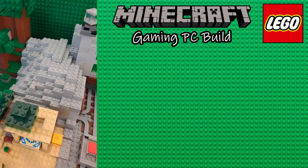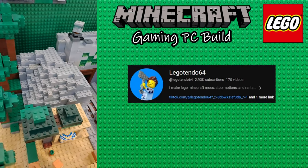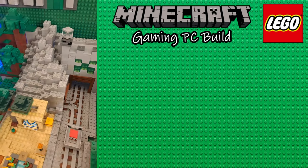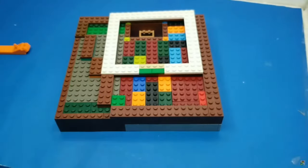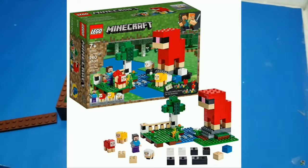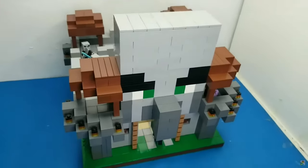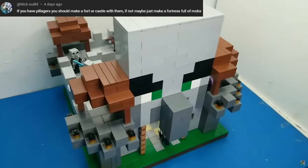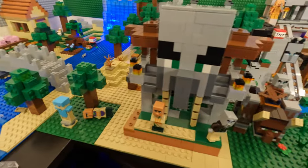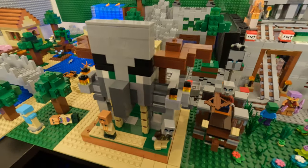Next up is the mountain. I reached out to Legotendo64 for a second opinion, and he suggested I make it more blocky. I'm glad I asked because this turned out great. I watched one of his recent videos where he built some mock Minecraft sets Legos should have made. The pillager castle caught my attention as Nickel suggested a castle or fort, so I built a scaled down version of it. I'm not done with it yet as I'm running real low on bricks, but I have more on the way.